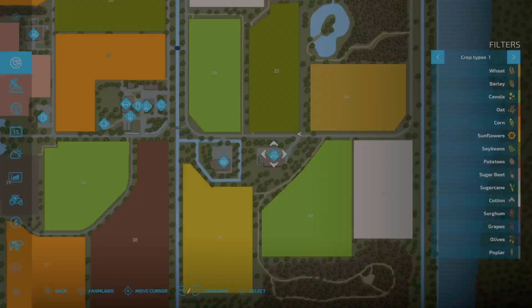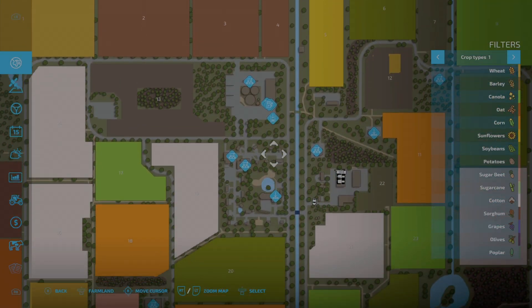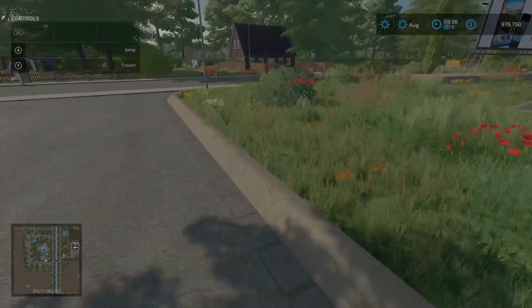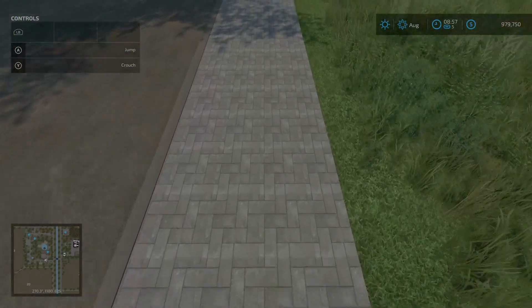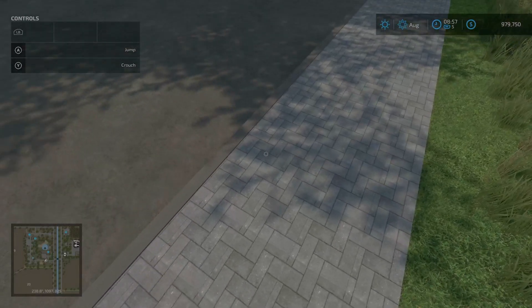And then the sidewalk texture — let's check that out. I was actually just there in town. Right here — oh wow, it's actually really intricate, kind of a sidewalk texture with little brick pavers. That's kind of cool.